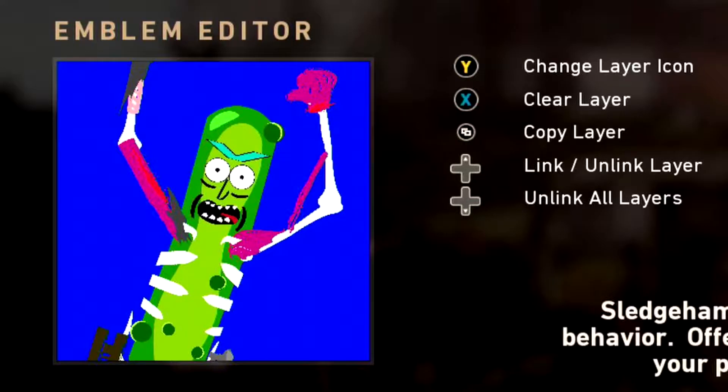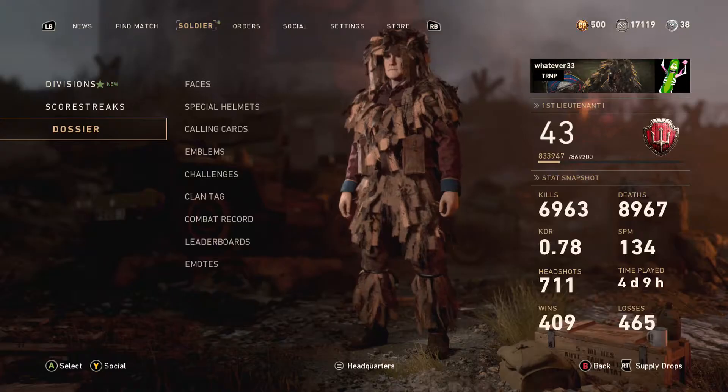Subscribe to Whatever33TV! What's up people? Here's a little video on how to make Pickle Rick on Call of Duty World War 2, Emblem Editor. So check it out.